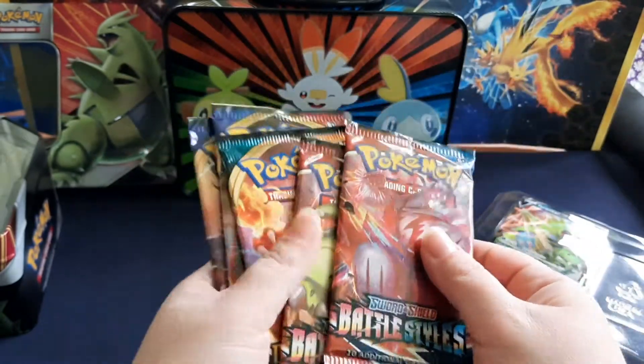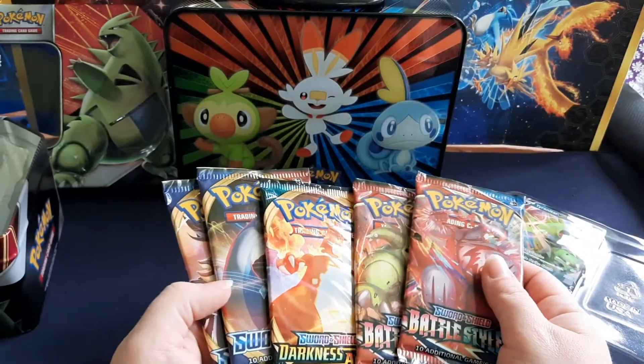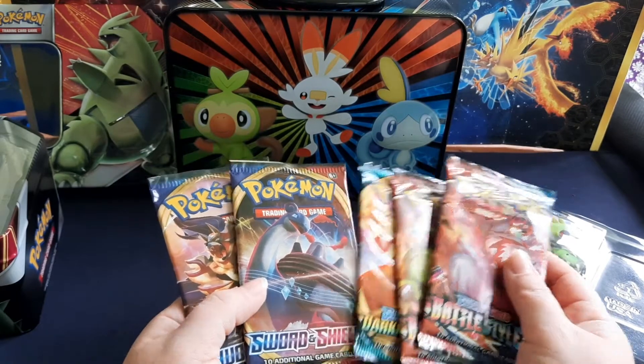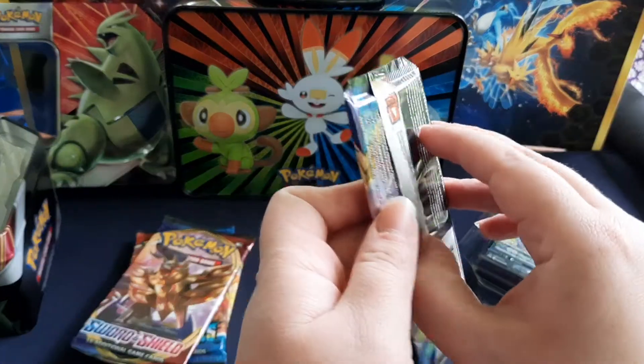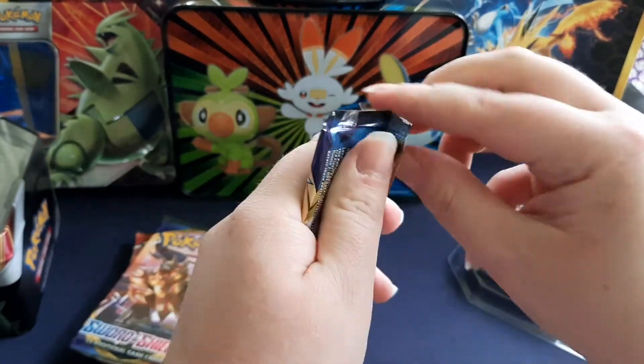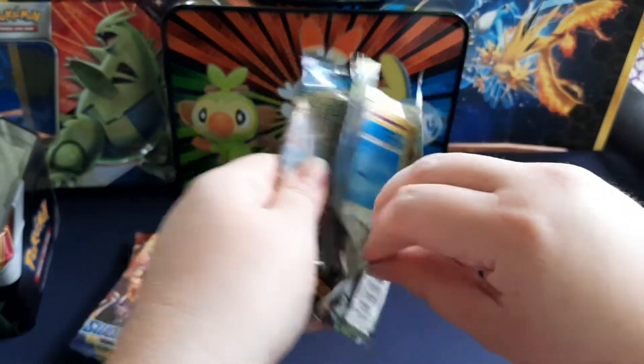Sword and Shield, Darkness Ablaze, Battle Styles, and just regular Sword and Shield. We were hoping to get some XY, but let's see what we get in our first pack from this Tyranitar V-Tin.